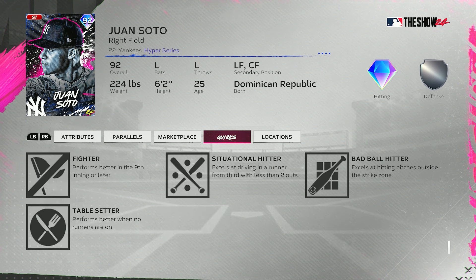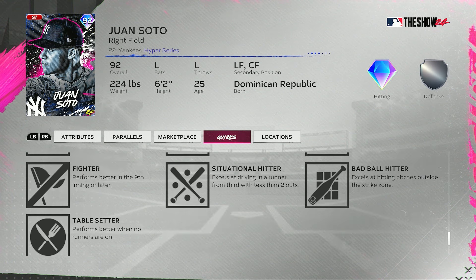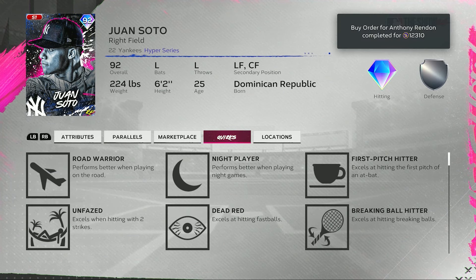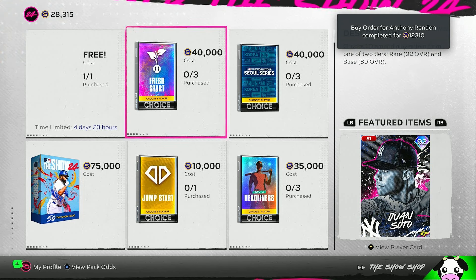52 speed for this 92 overall Juan Soto. Of course he has quite a few quirks as well — I love Unfazed, I love Dead Red, I love Breaking Ball Hitter, I love First Pitch Hitter, and Bad Ball Hitter is always nice as well. A lot of good quirks on this 92 Juan Soto, and that's going to be it for the Fresh Start Pack.